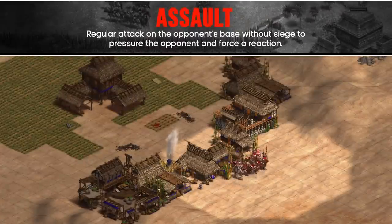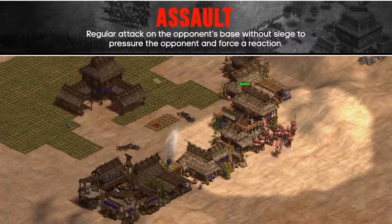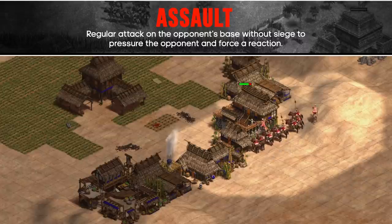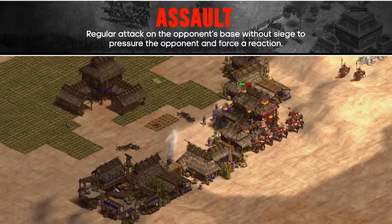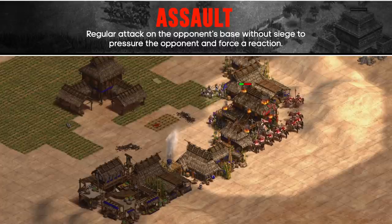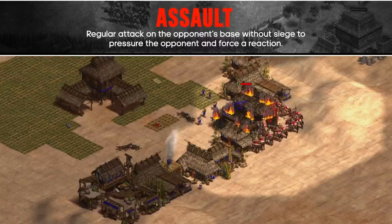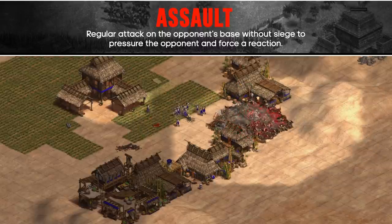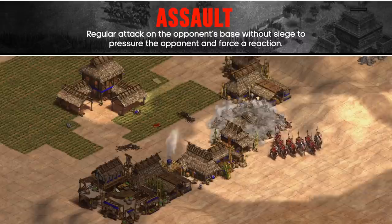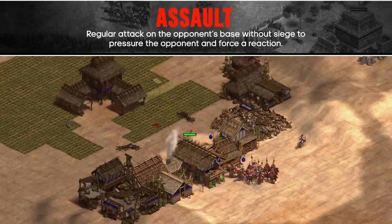The next attack type is assault. This is when you attack an opponent's walls to force them to defend. You don't commit to forward siege, but try to break walls and buildings with core military units such as knights or crossbowmen. Since you're not committing to siege, you should be able to retreat with most of your army — you aren't fully committed to taking out much. You just want to harass a bit and scout what the opponent is doing. If you take down a few buildings or kill a few villagers, that's a bonus.